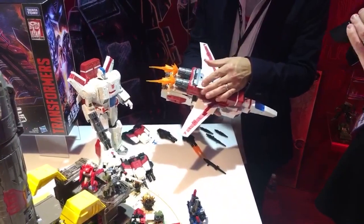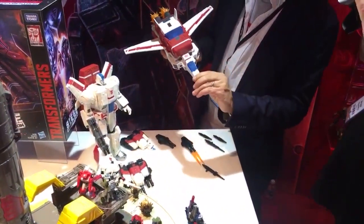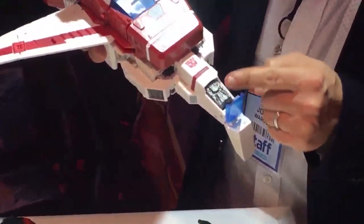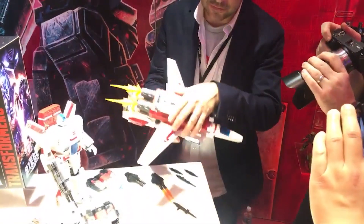These things articulate down, and here's a fun feature — you can actually crack the nose cone open like this to lift it up. This CPU unit removes, and as an easter egg you can place a Titans Return Titan Master in there so they can ride inside. When you flip this guy over, you can see it's got working landing gear.